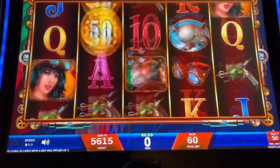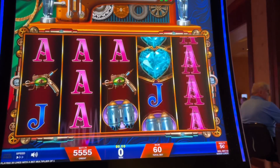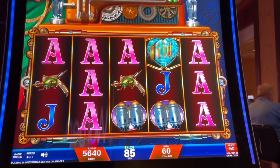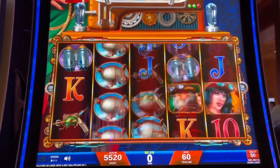Let's see what happens on that. So you need five coins to get into the bonus, or three jackpot reels. And those blue hearts are wild. All right, nothing on that.